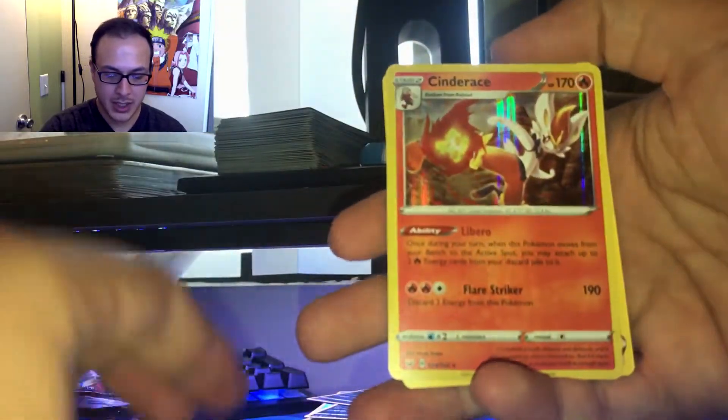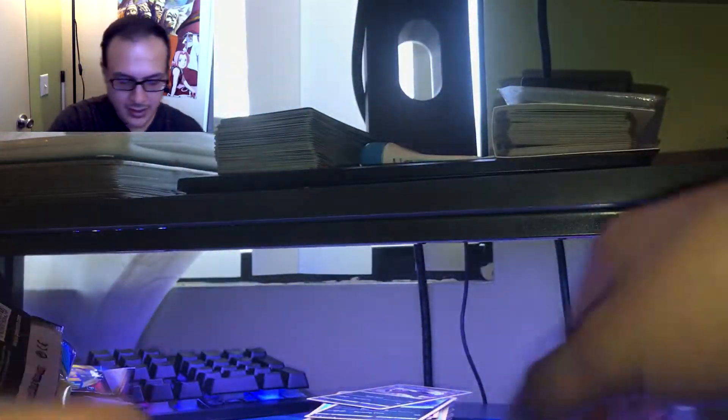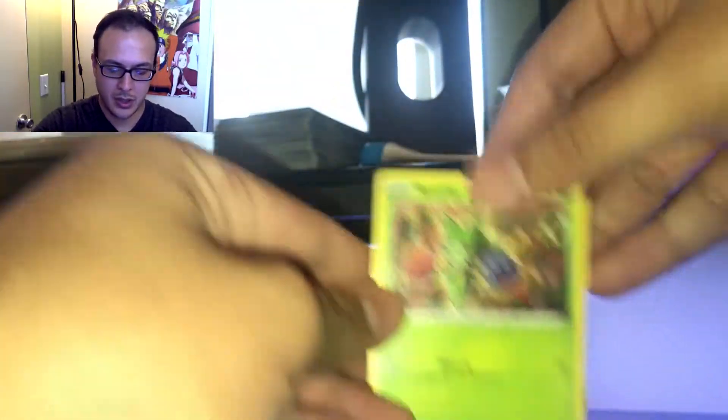A lot of these dollar packs don't have anything in them, so I'm not really too surprised. Chinchou, Cinderace Holo Rare, Poké Kid. Back to back holo rares — nice. Let's see if we get another good pull here. Roselia, Ferroseed, and an Air Balloon.